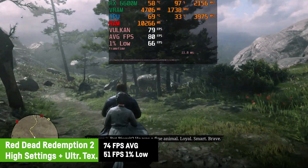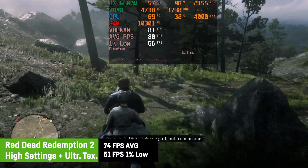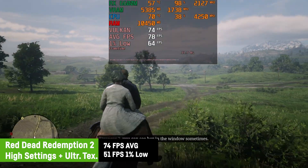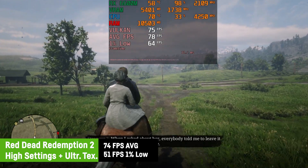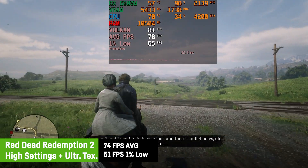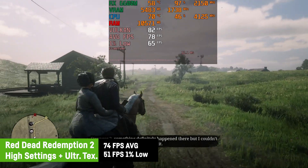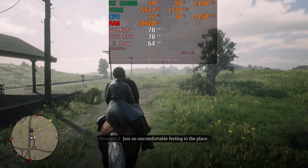Red Dead Redemption 2 ran noticeably faster using the Vulkan API. I had quite some crashes until I was able to choose the settings I wanted, and on DirectX 12 the performance was terrible to say the least. With Vulkan and high settings plus ultra textures I saw a very nice average of around 74 FPS and a 1% low of 51 FPS, delivering a perfect experience.